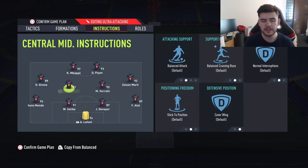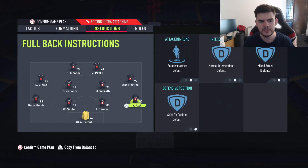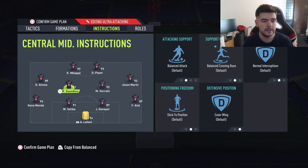The second thing: center mids — keep them on cover wing. You're going to need cover wing. The fullbacks here are going to be unbalanced, coupled with fast build-up and forward runs, which means they're actually going to be flying forward. You can be very vulnerable to counterattacks. The center mids will cover in when you have them on cover wing, filling in for those fullbacks when they go missing. So make sure to have that on.